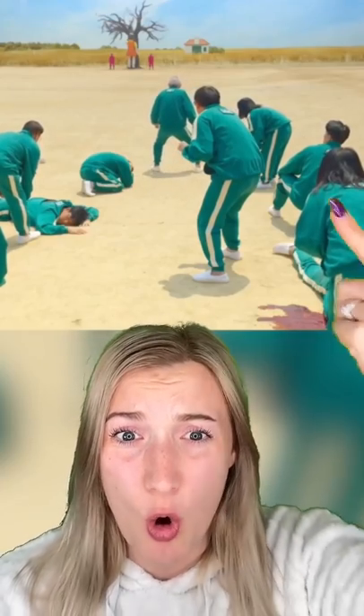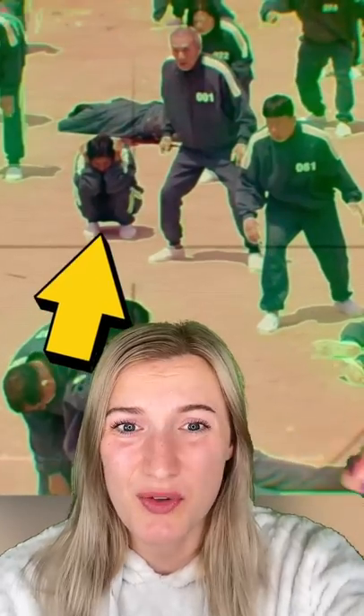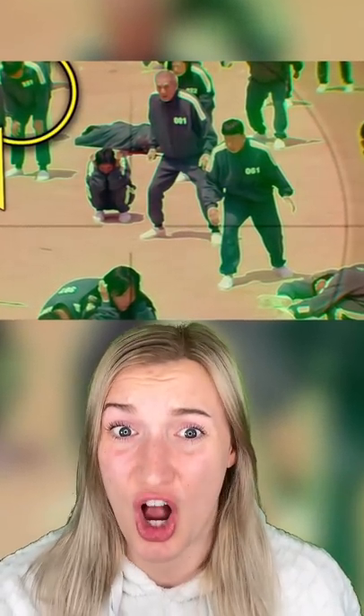As we later find out, the old man is the one running the games. And if you look closely, all the players are highlighted except for the old man and the people around him. This is so the old man doesn't accidentally get shot. So the safest way to beat it is to stay close to the old man.